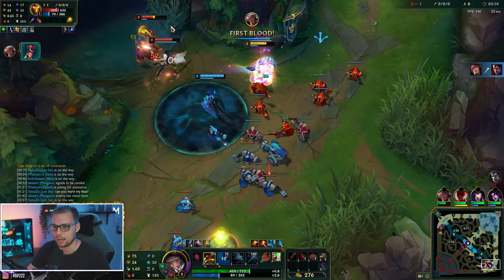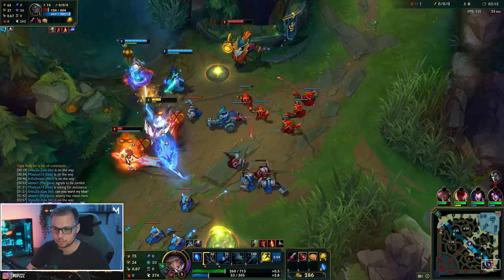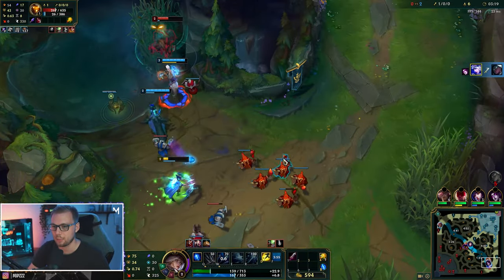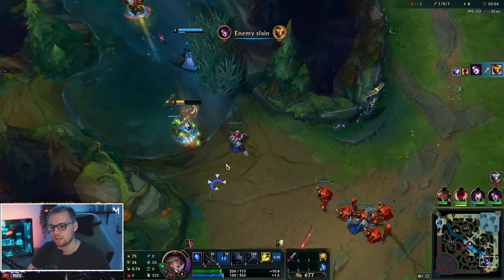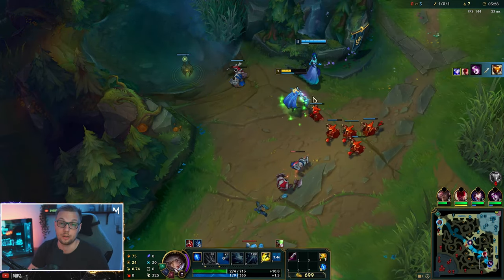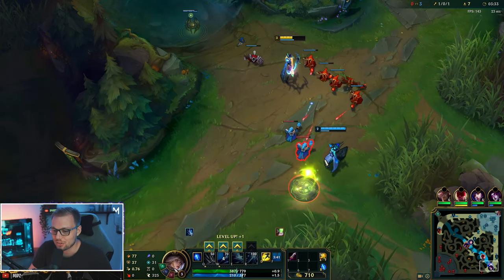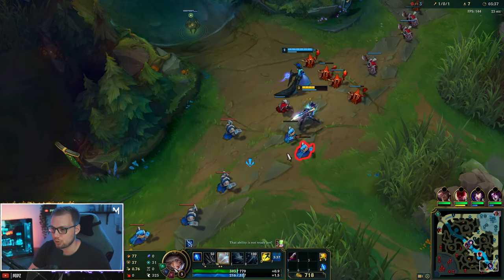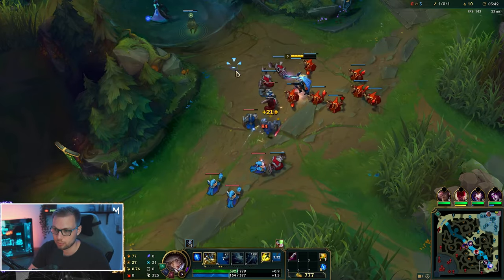I see my jungler coming up behind, so I'm going to go ahead and all in here. It should be a pretty easy kill. I'm going to pop my potions and stay a little bit back. I'm not going to go for a flash here because it's simply not necessary — not unless I really want to steal the kill, which, let's be real, we want to make sure they get the kill. I was just sitting on my flash in case, but now we still have it for later.